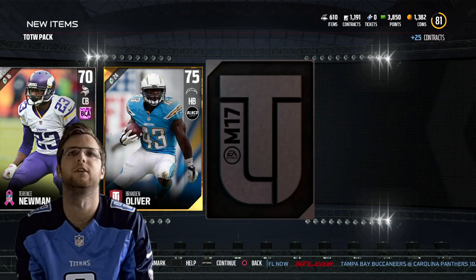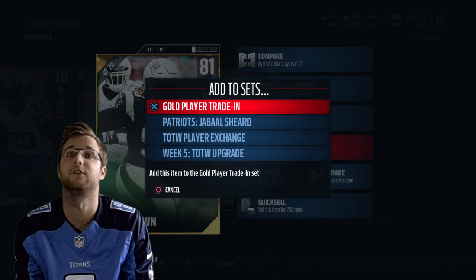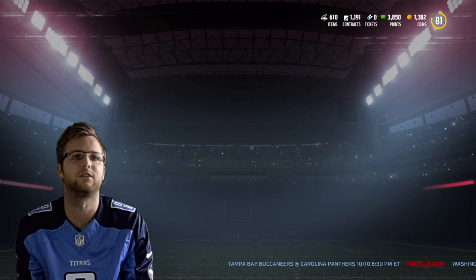Two BCA silver players and then one — Malcolm Brown. I don't know which one any of these sets are for. Team of the week five — yes! So we need two more for the week five team of the week, which is excellent. As I don't even know what I got, now I got to get out of here.